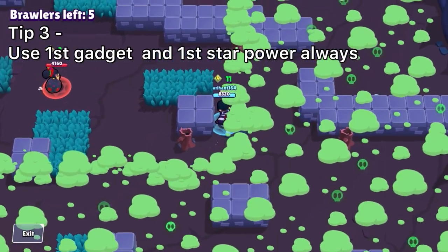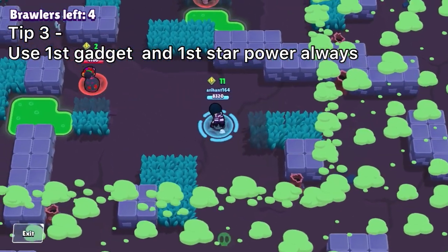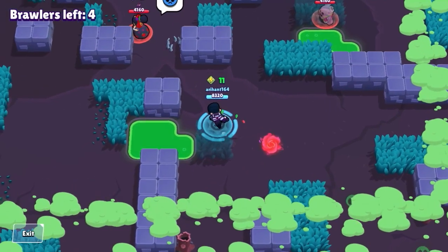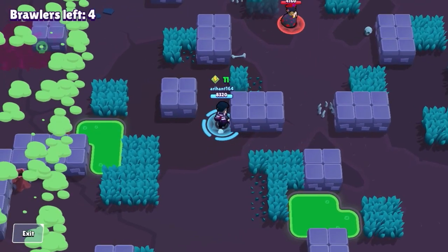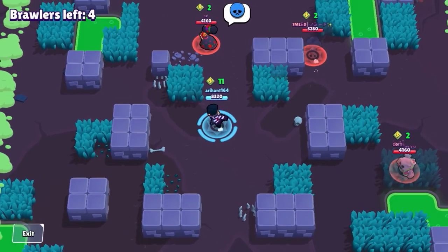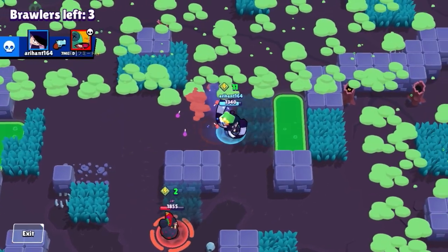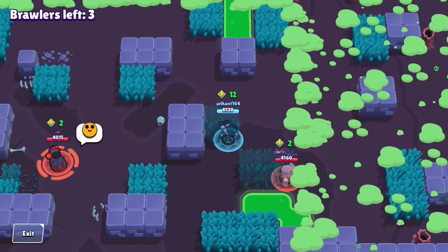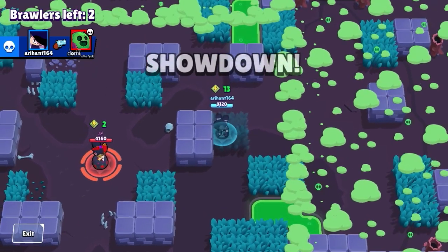My next tip is the star power and gadget. I like to use the first gadget so you can recharge your super at any time — you saw it used here, and it helps you get out of situations and get kills when you need them. For the star power, I use the first one as well, which deals 1000 damage whenever you use your super in the area of effect. It helps against both long range brawlers when you need extra damage, and on tanks too. The second star power is just not worth it.